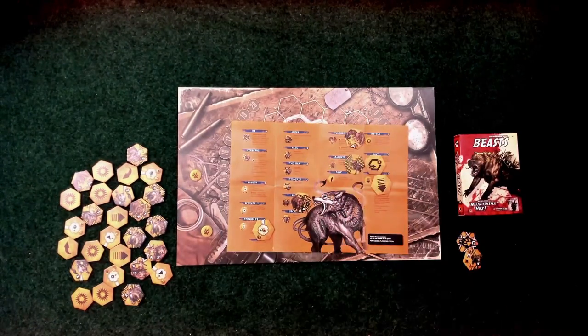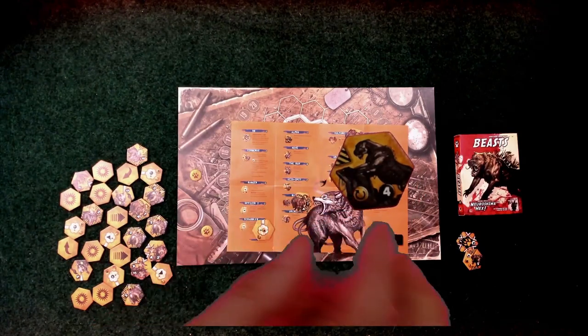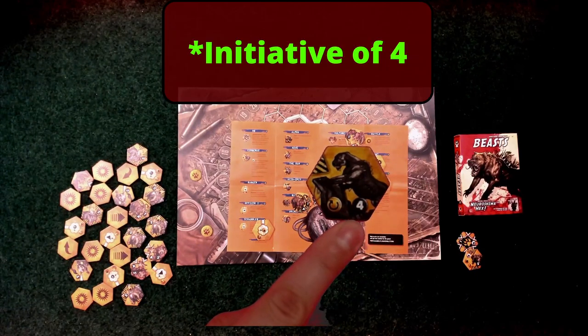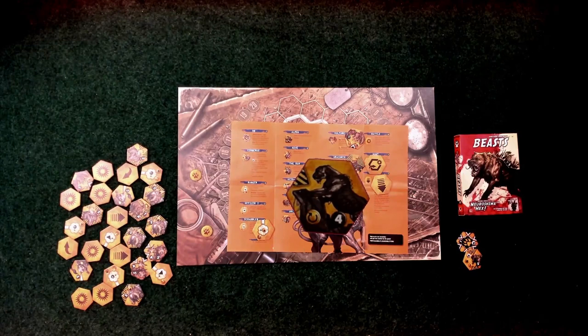Then we have the Alpha, which I like. He does have the attack that attacks friendly as well, but he can be rotated any direction once per turn and he has an attack of four. Getting him out and close to your headquarters prevents a lot of damage that could occur.